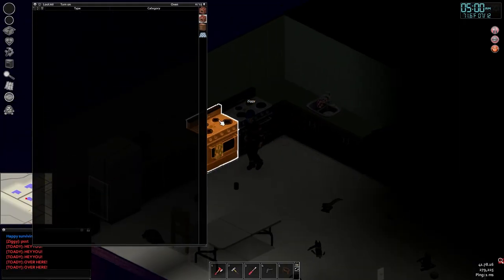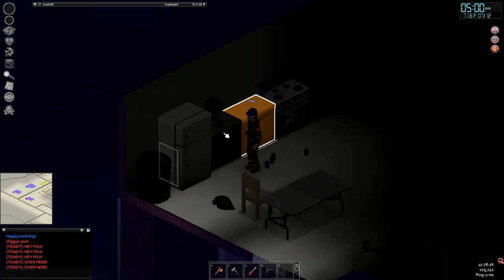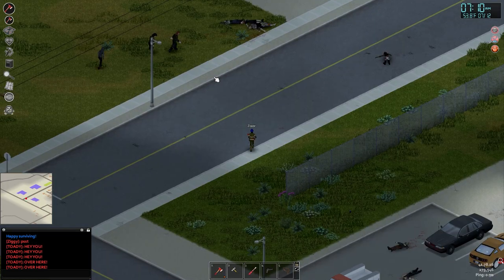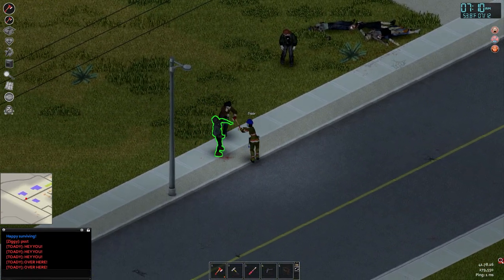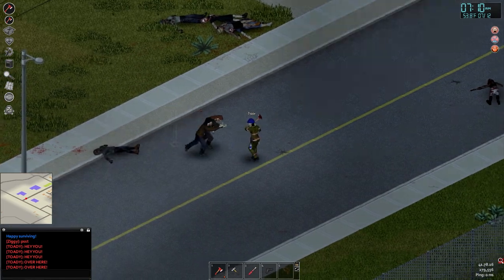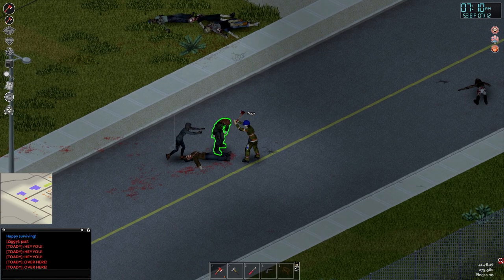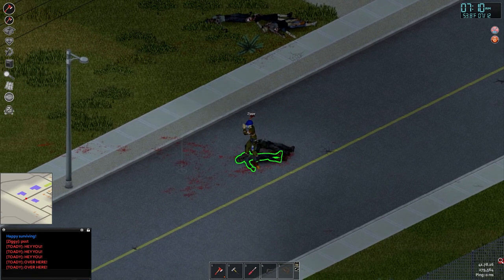We spent the rest of the day organizing the base — basically just moving stuff from upstairs downstairs, sorting where loot goes — and later I cleared out three zombies outside of the base. That was it for today. In one day, we not only managed to have a base, get working transportation, and find a generator. The only thing we need now is to find the magazine for the generator and get gas at the gas station.